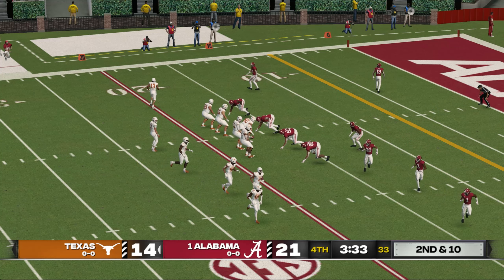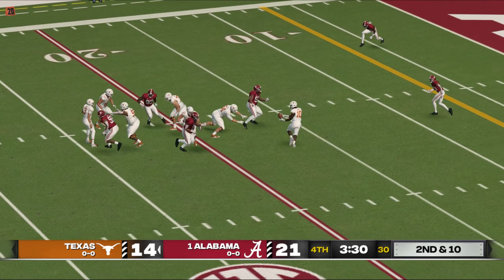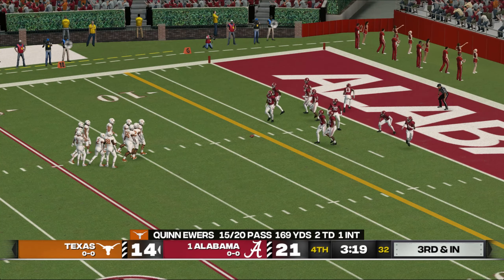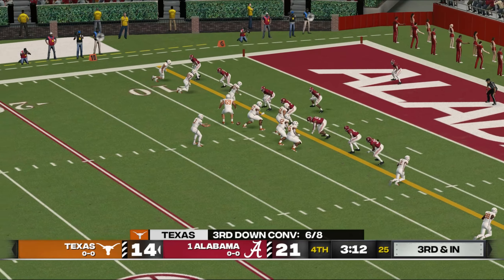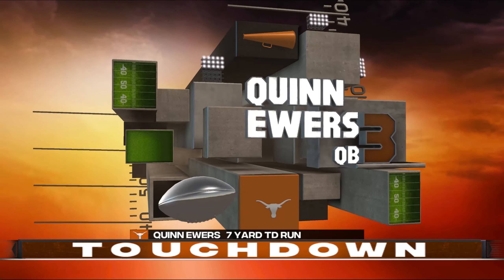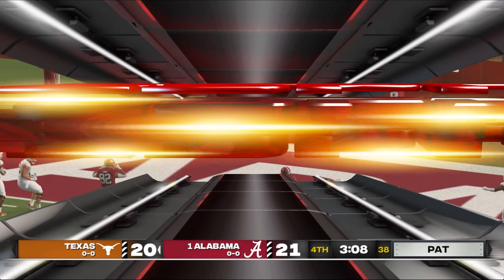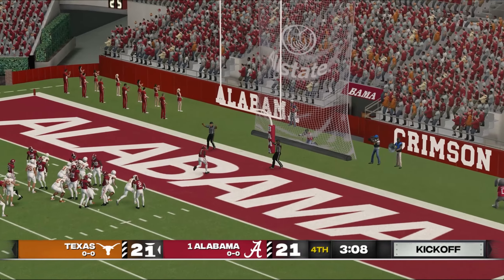From the 17-yard line, second down, five wide. Looks for his tight end over the middle — tackled around the seven-yard line. Here's play number 10 on the drive. The quarterback in the gun, empty backfield, five wide receivers in the formation. Touchdown, Texas! Things can get pretty fierce in this territory, but they look totally in control there. Here's the PAT to tie this thing up — and he converts the extra point.